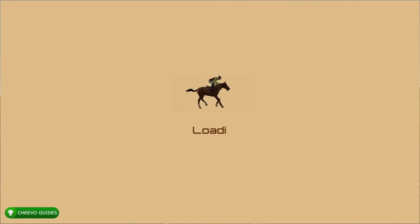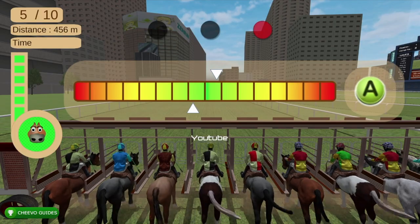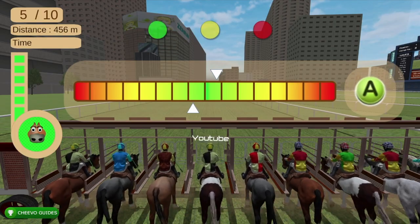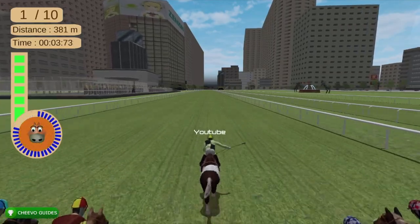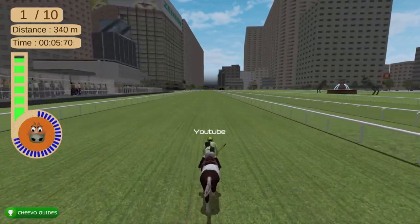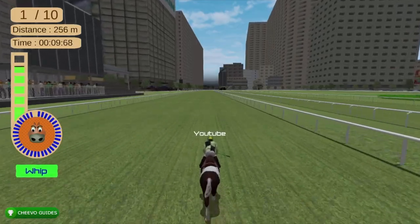Once you press Start Race, it's immediately going to start the boost meter for the perfect start. The key to winning any of these race types is to get a perfect start. The way you do this is by aligning the top and bottom arrows with each other, or at least pretty close. You want to make sure you get into the green — as long as you get them lined up into the green, you're sure to get at least top three in any of these races.